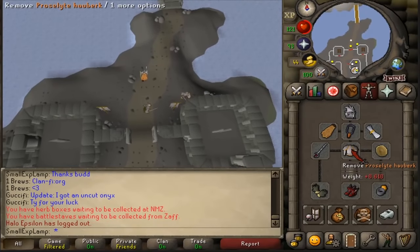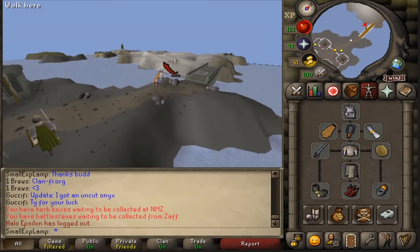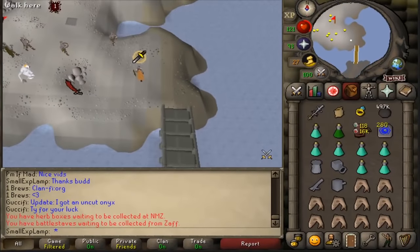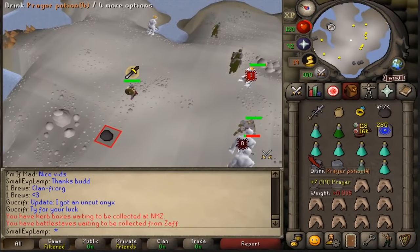As far as the gear setup, I opted for a proselyte plate body and the Neitiznot shield — I feel like it's a pretty good combo. Go ahead and pray melee if you'd like to, and you can pray piety as well. That definitely helps out; however, I don't feel like it's that much of a necessity.